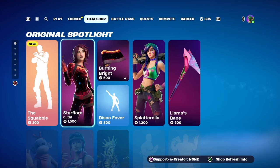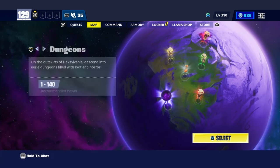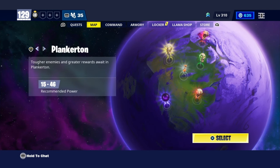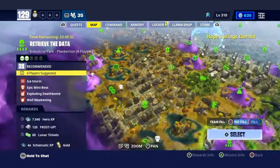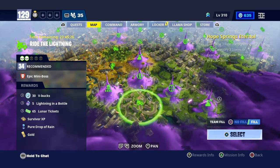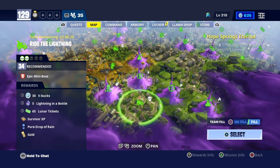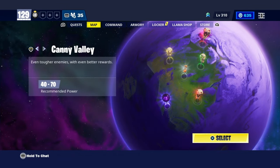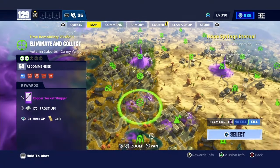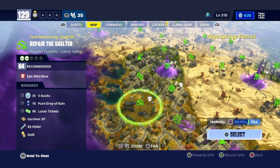But yeah, let's go check out these V-Bucks. We're here — let's go to Plankerton first. Way down here: Ride the Lightning, zone 34, 30 V-Bucks — very nice. And there is some over here in the valley, way down here: Repair the Shelter, 35 V-Bucks.